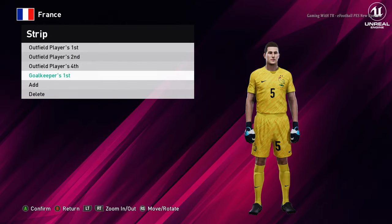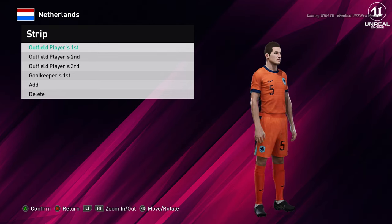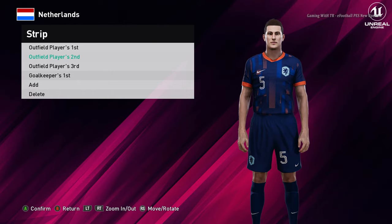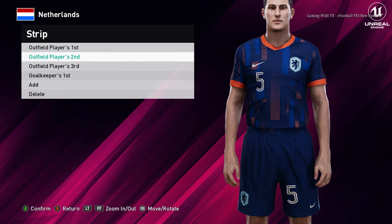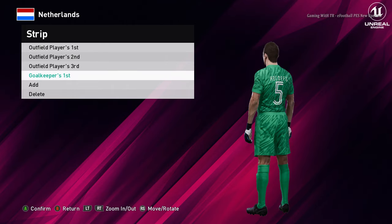Let's go for the next team. Here is Netherlands — this is the home jersey of Netherlands, that's cool. Here is the away — man, that's pretty cool. Let me show you from the zoom: the design is pretty unique and interesting. And here is the goalkeeper version, the goalkeeper is also good.